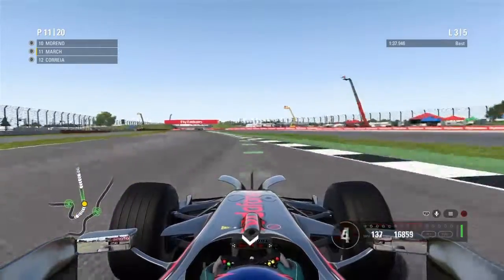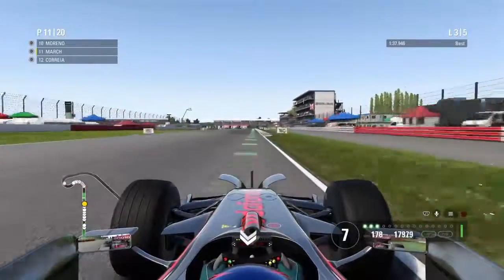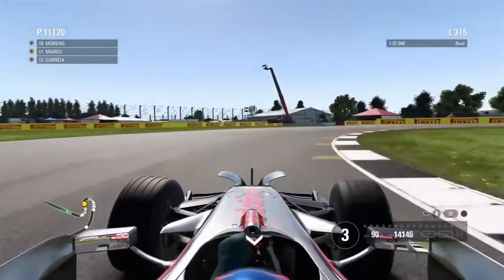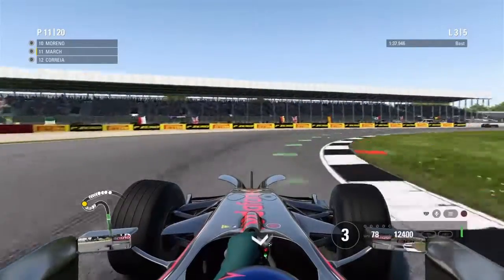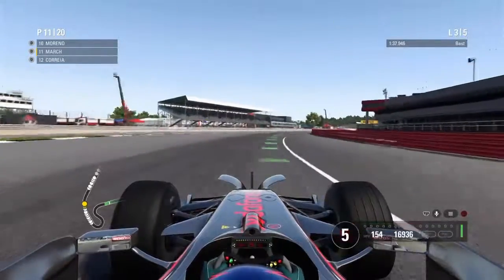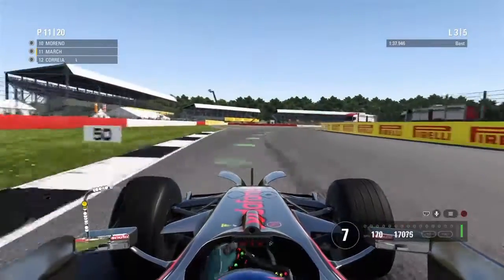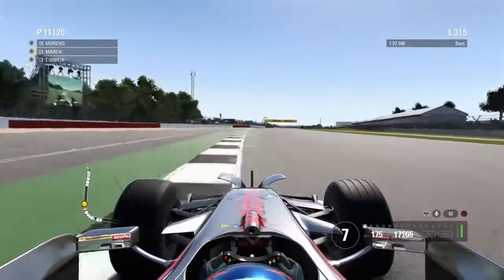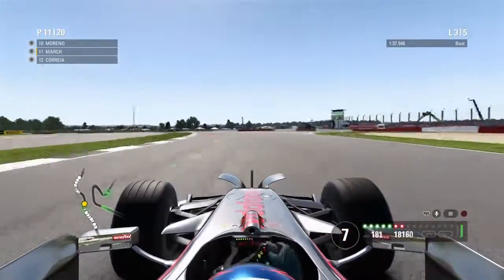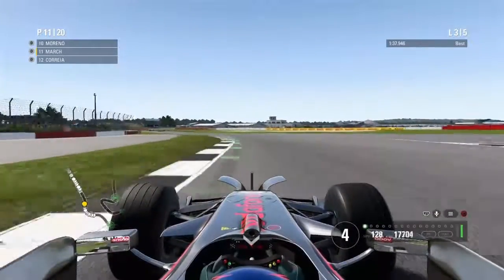I don't think we're going to be able to get points — Morewino is pulling away nicely and the guy behind keeps getting me, though I do get him back. He looks to the inside but I think I already had the line, so he backed out — lucky, because it would have been a pile-up. I'm trying to go as fast as I can to get away but he's keeping with me pretty well. I'll just have to fight all the way to the line.